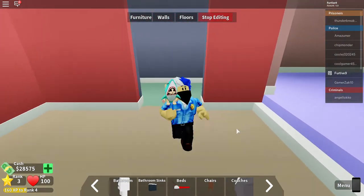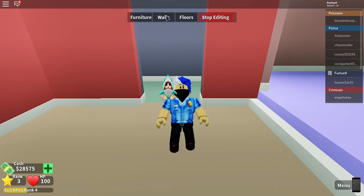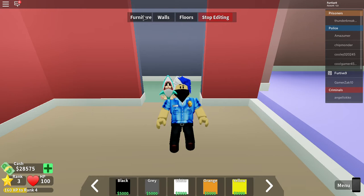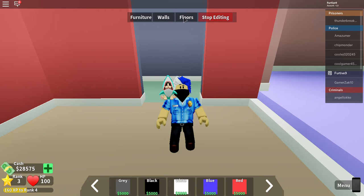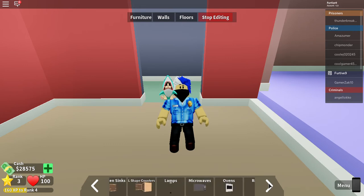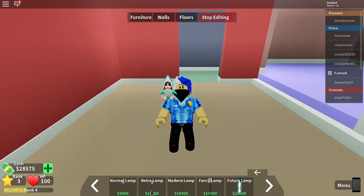Let me check — is there doors? Walls? Yeah, floors? No. Walls — okay, got it. Let's see the lamps. Okay yeah, cool.